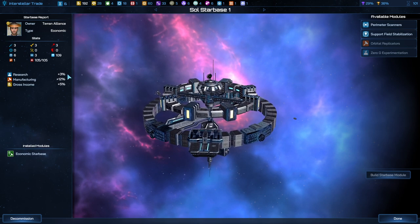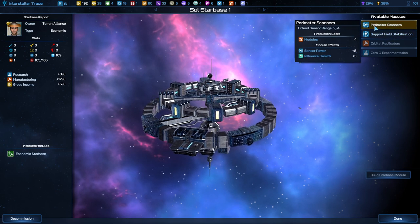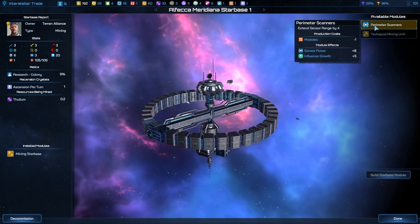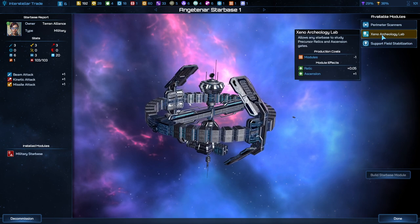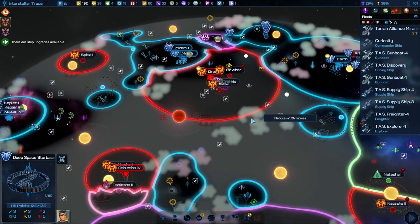This is actually a decent economic starbase for soul. We don't need Starbase Range here or the perimeter scanners. We can get more influence with perimeter scanners anywhere. This is what I was thinking — Xeno Archaeology Lab. Boom. Those are all the modules I have right now.